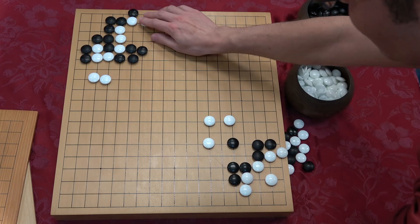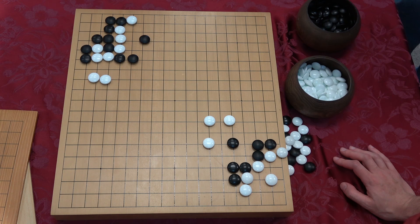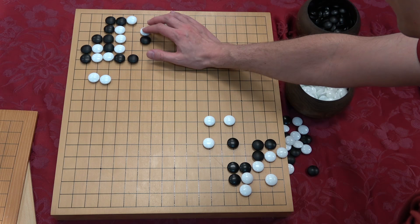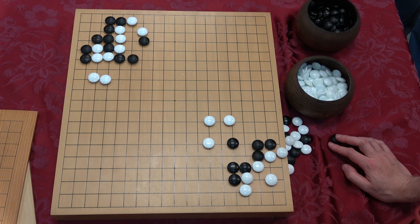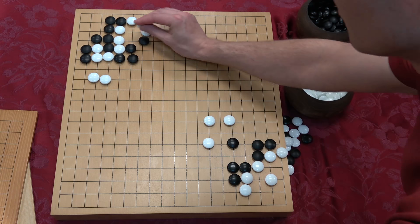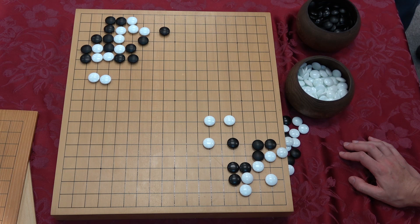There's actually a better move for white — this cut. When I saw this shape, the cut was the one I immediately went to. That's the honte move — I overthought it. The question is: where does white play? You could probably connect here, but this is better. We have to play here. Now where does black play? Threaten the snapback. White connects, and now we find this move.